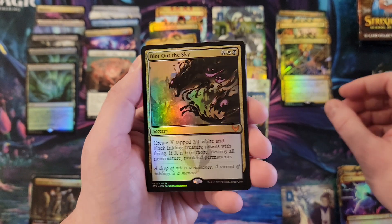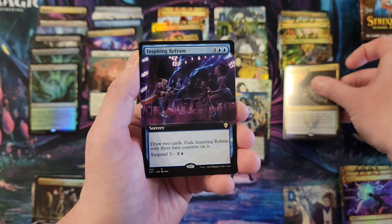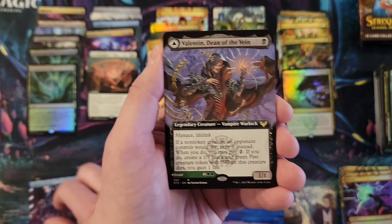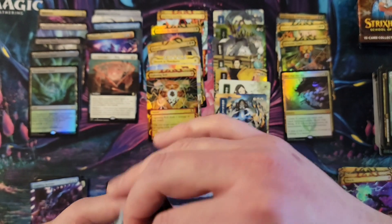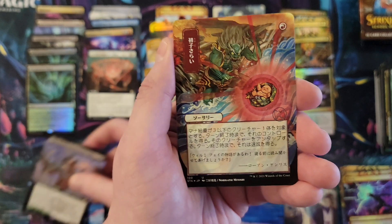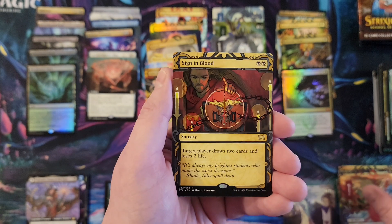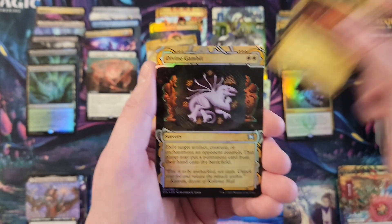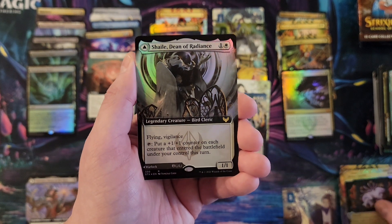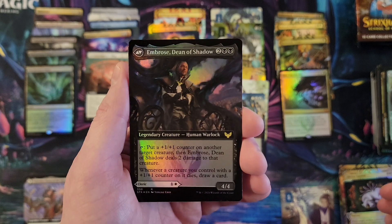Plot out the sky — I don't want to block out Demonic Tutor. Inspiring Refrain, Valentine Dean of the Vein, and Lisette. Claim the Firstborn, Sign in Blood, Divine Gambit, and Shailee — Dean of Radiance — and on the back side Embrose Dean of the Shadow.